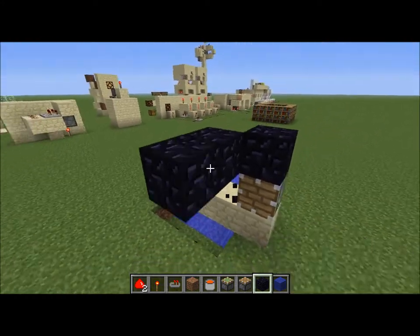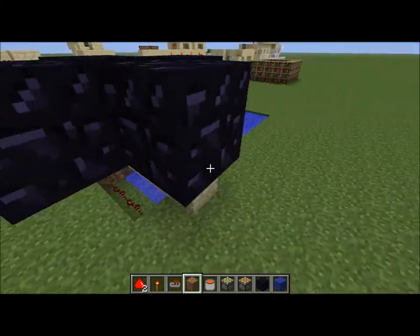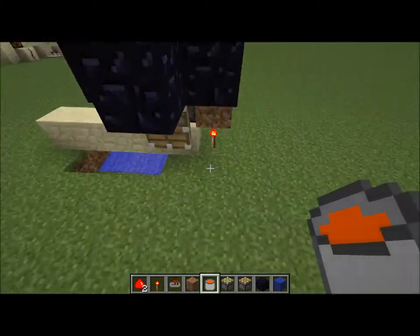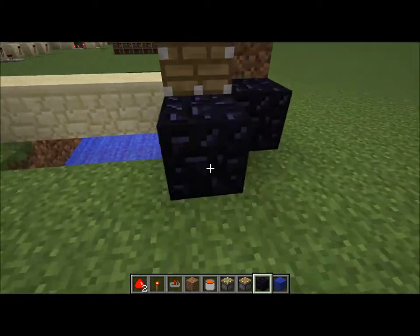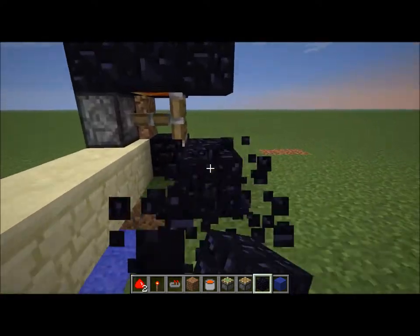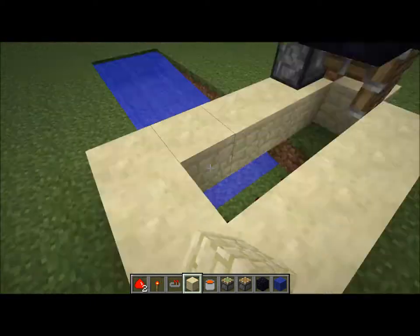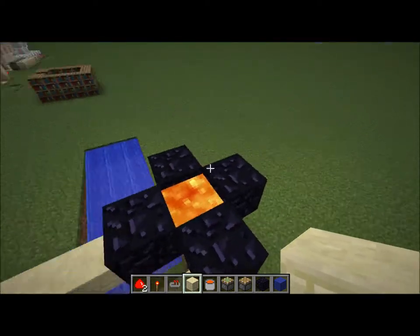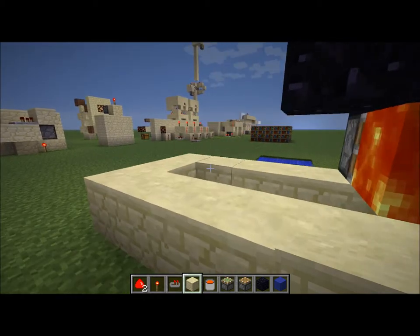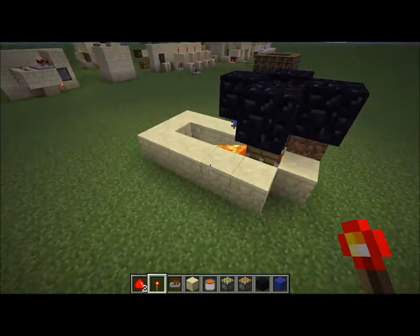Let's use some obsidian because it's cool. We're going to use a torch as a lever right now. Just do this, and maybe even a little bit of extra stuff back here. I suppose that wouldn't really be obsidian, would it? Well, as an obsidian farm, you probably don't want to waste the obsidian you have. But regardless, then you can do that — the lava pours down, flows over that stuff, and makes some obsidian.